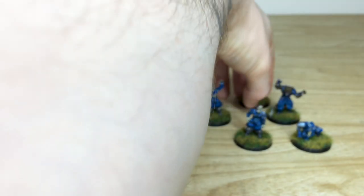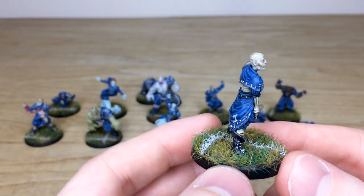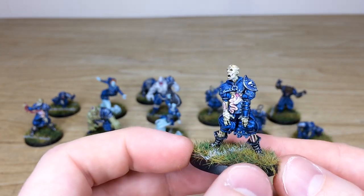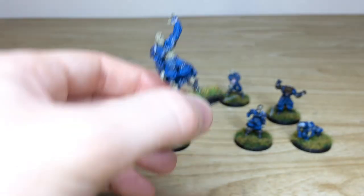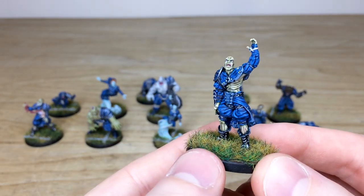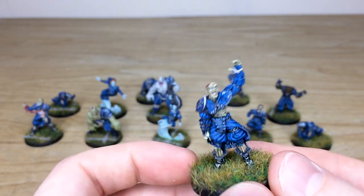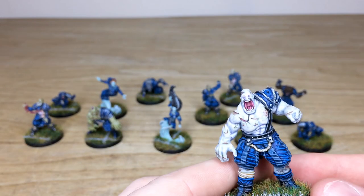I'll pull a couple from the back forward so you can have a look at them. There's a lovely selection of models with interesting details — this one has his guts hanging out. I'll pull him forward so you can have a good look; it looks like he's about to catch the ball, though whether his arm will stay on when he catches it is another question. Then we'll move through to the back rank of players and character models.